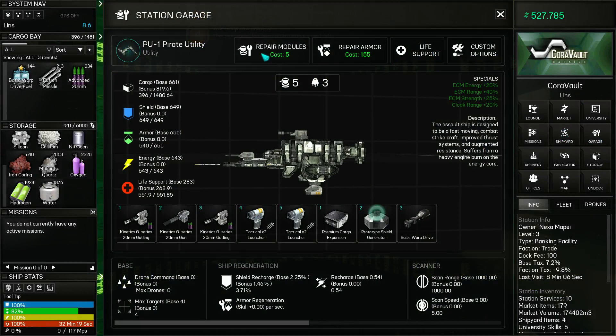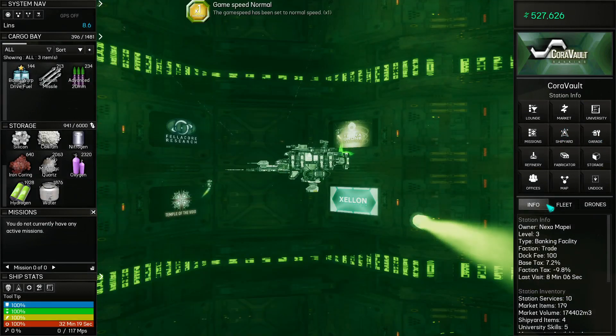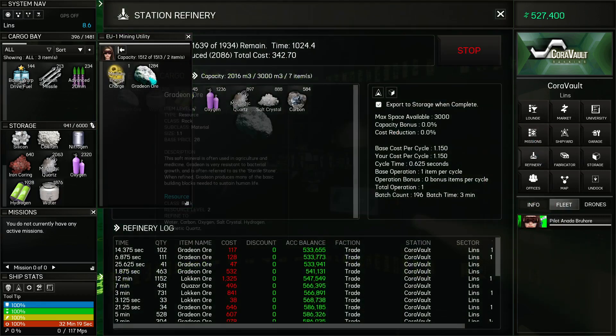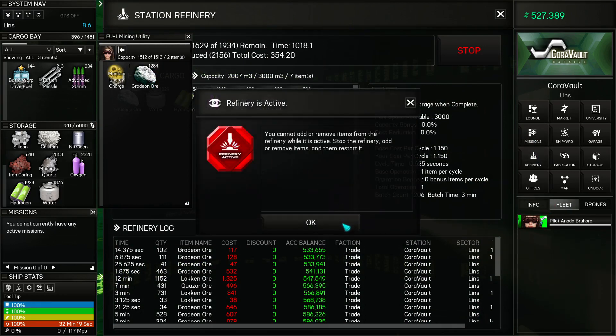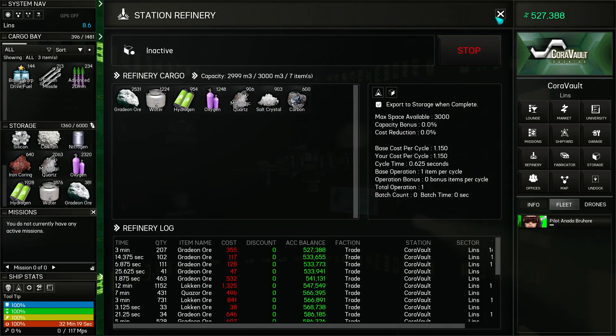Alright, first thing before I forget — repair everything. Wait a minute. Oh, damn it. She grabbed the wrong ore. I wanted her to grab the lock-in ore, but she grabbed the Gradion Ore instead.